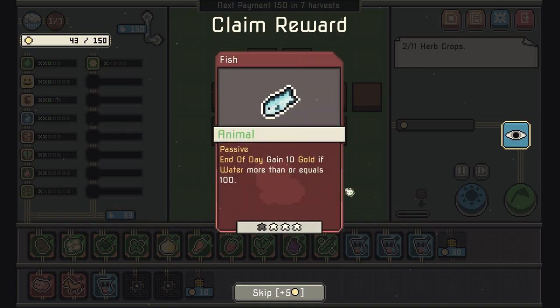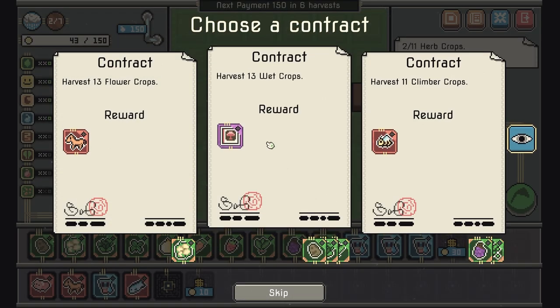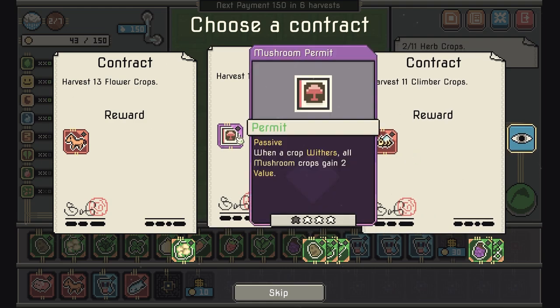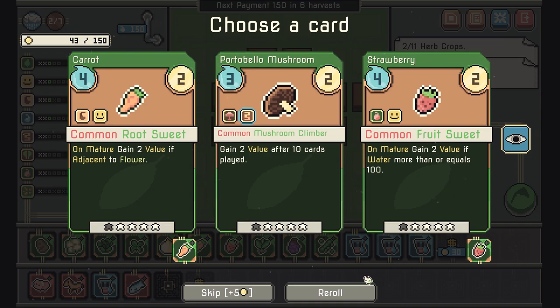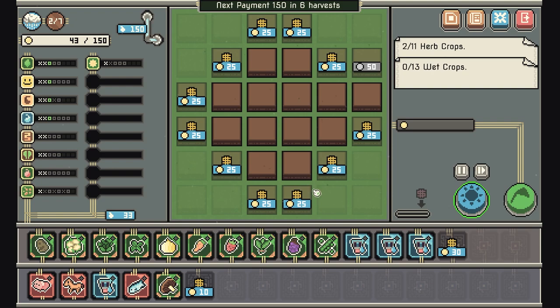Fish and tin gold if water is 100 or more — that's what I always wanted in life. I think we'll take that just in case we start going for a mushroom build, which is possible since we just got a mushroom. We might start doing that — we need a lot more room.